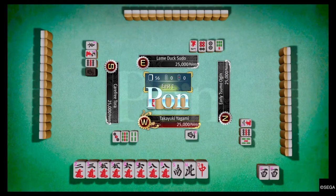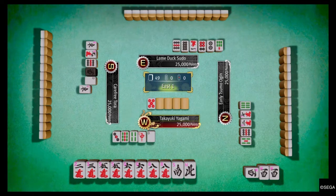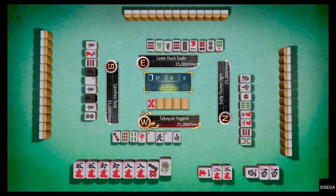For the rules, I just turn everything on and set the game to a half game instead of a full game, and all the bonus objectives are turned on, like Red Dora and all that stuff. And basically what I'm going to do is my best to get a win here while barely understanding this game.